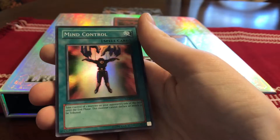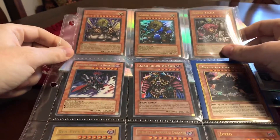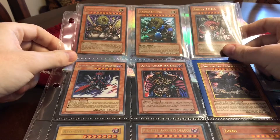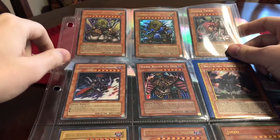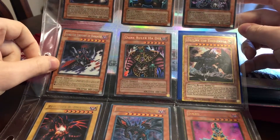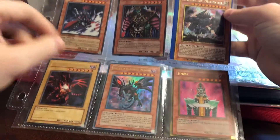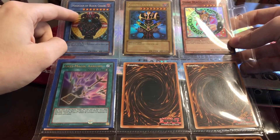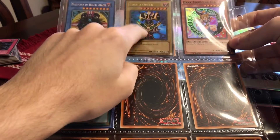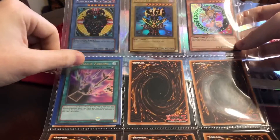Kaibaman, and the last video game card is Mind Control — pretty awesome artwork. Moving on to some random cards: from the movie we have Theinen the Great Sphinx and Sphinx Teleia, Gorz the Emissary of Darkness, Dark Ruler Ha Des, Obelisk the Tormentor, Red-Eyes Black Dragon — I think this is from the magazine — Red-Eyes Darkness Dragon, Jinzo with gold border, Dark Magician, Magician of Black Chaos, Cosmo Queen. From McDonald's: Dark Magician Girl from Battle City pack, and Anti-Magic Arrows — a really useful card.